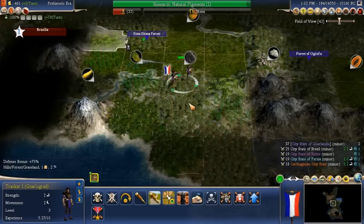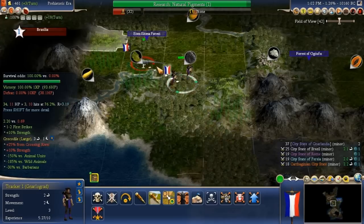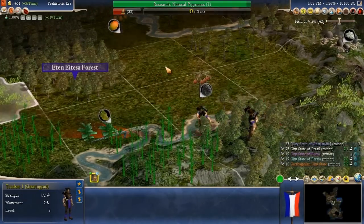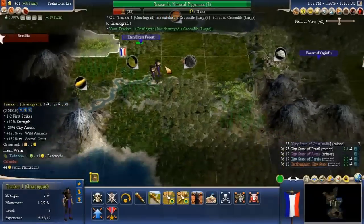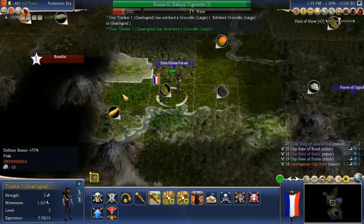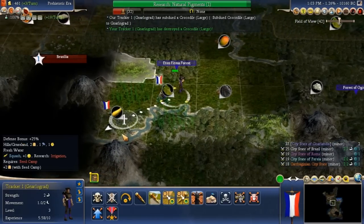Survival odds of 100% even crossing this — must be one of those free initial victories that you get. We have subdued a large crocodile! Awesome, it's gone to Narlograd. Very good.